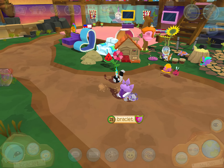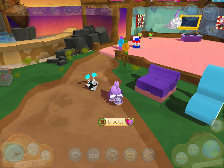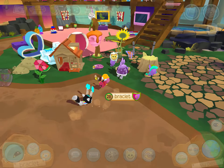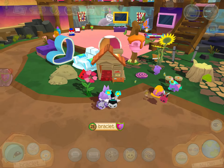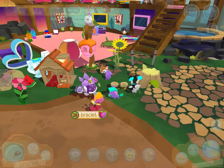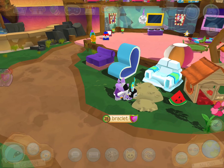Hi guys, today I'm gonna be showing you all of my houses in Animal Jam, so let's get started. The first thing in my house is this really cool pet place — all my pets are here with all of their toys. Over here in the front I have these chairs for relaxing and stuff like that.